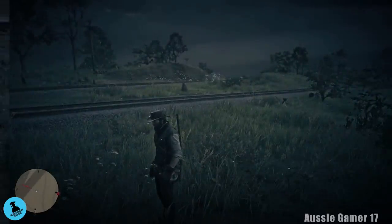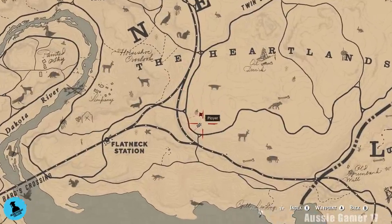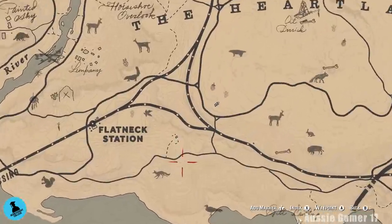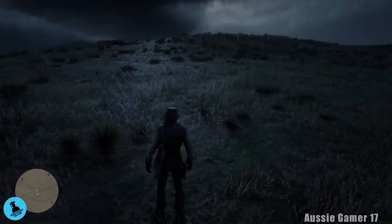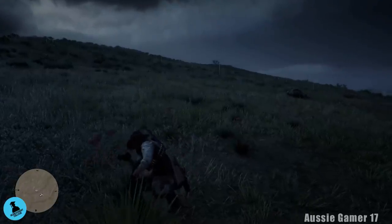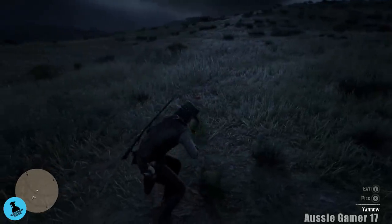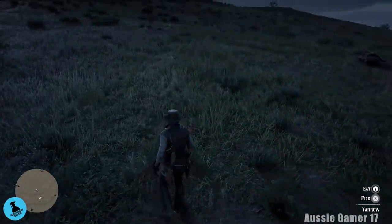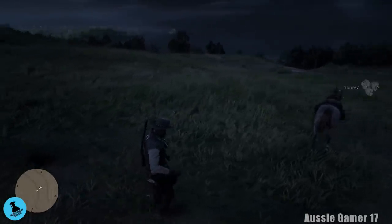Here we've got another three — just a bit further south from where we were earlier. South of the H in Heartlands. Grab them. It is nighttime and it's raining but they do light up pretty well with eagle eye when you do this. I don't mind doing this — just might not be the best for the video, but as long as you know where to go on the map, that's the hard part taken care of for you guys.